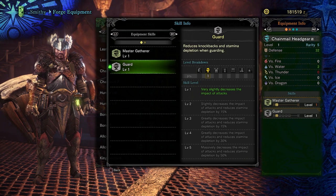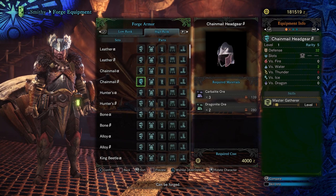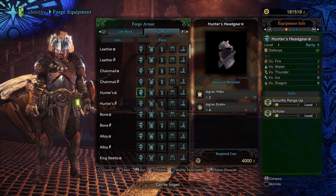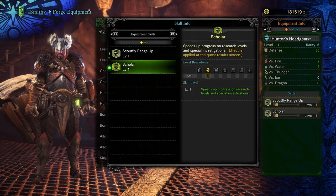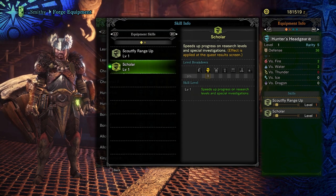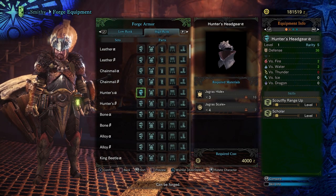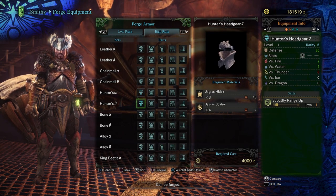High rank builds will focus on decorationless and charmless setups as those require rare materials and a lot of luck for decorations. You will need to make a choice between alpha and beta gear. Alpha gear has more skills, but sometimes has skills that aren't particularly useful. The beta versions usually give up skills for decoration slots. If you don't have decorations, the alpha sets are always better.